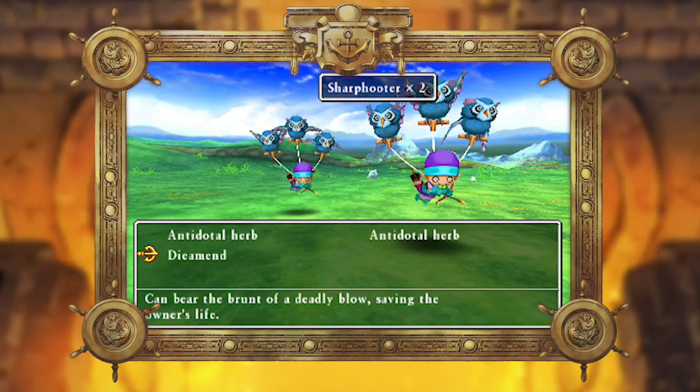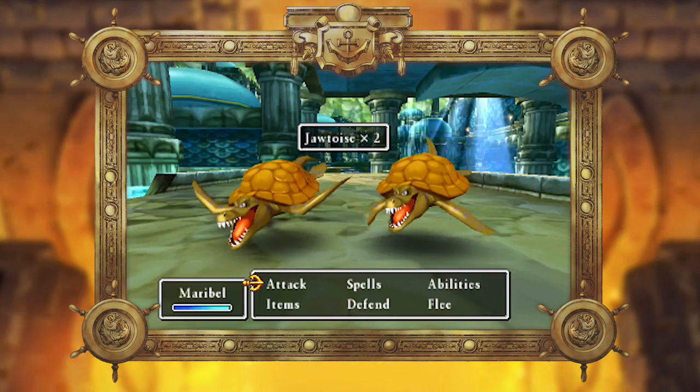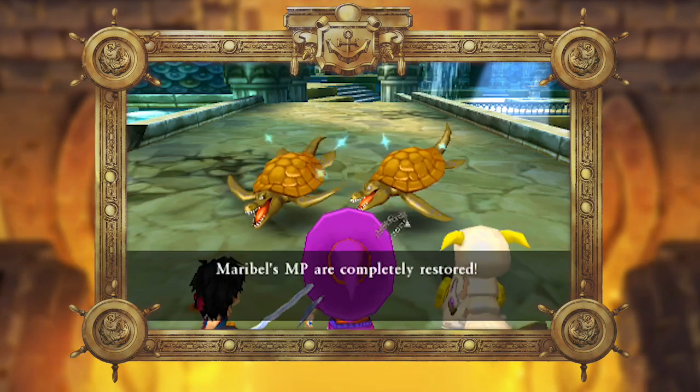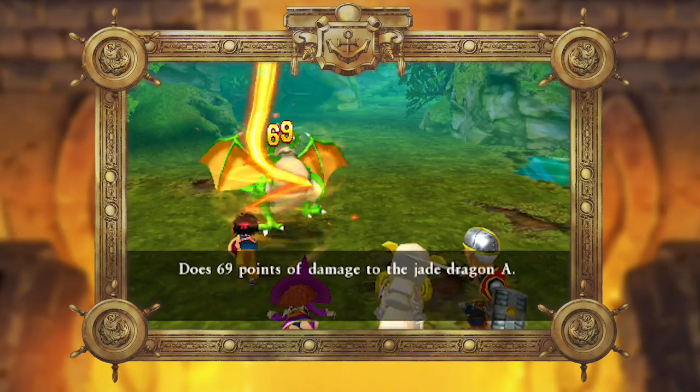Yes, even death can be cured by an Yggdrasil Leaf. Magical aid can also be found in accessories like prayer rings, which have the ability to recover magic points. Knowing when to use rare commodities like MP Restoration is an important part of your strategy.